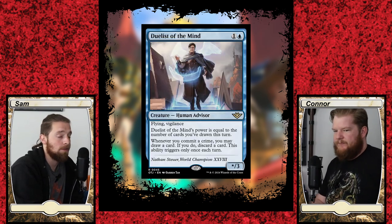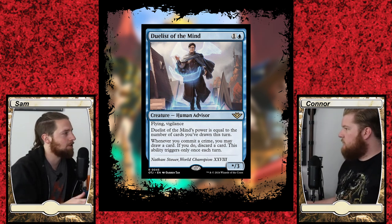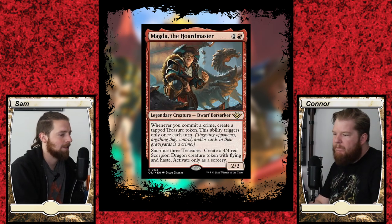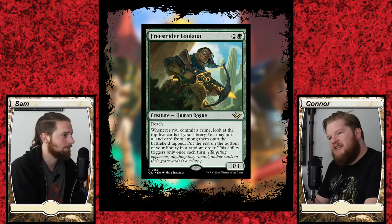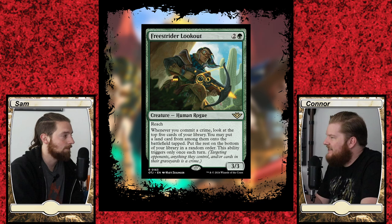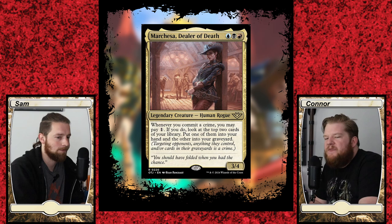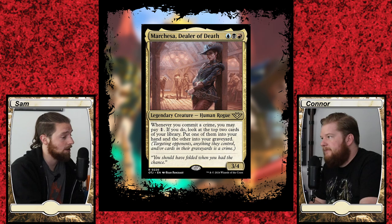Most of the commit a crime cards have a once-per-turn stipulation, and I can understand why they did that. Something like commit a crime, draw a card could get out of hand very easily — bounce an opponent's creature, draw a card; counter a spell, draw a card. Even just casting Opt while you have something that triggers a ping effect counts as committing a crime and can spiral out of control. There are several that don't have the once-per-turn stipulation, so keep an eye out for that, especially on legendary creatures.